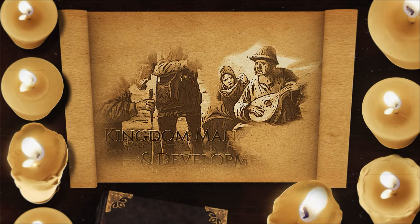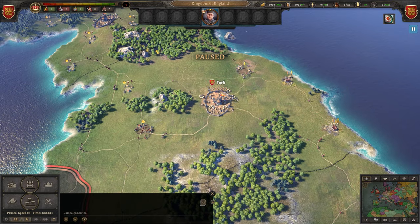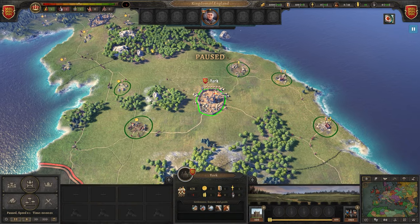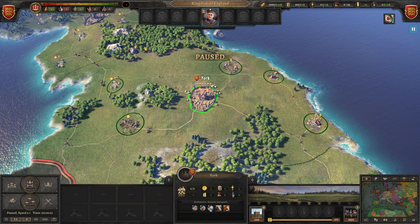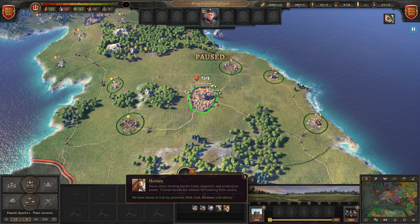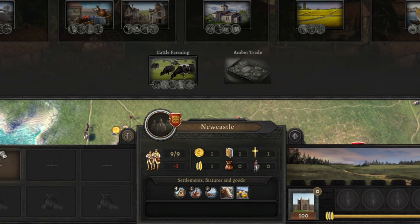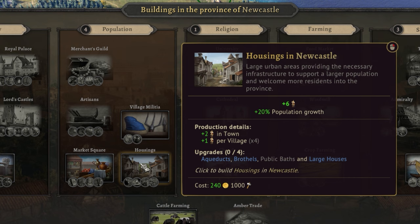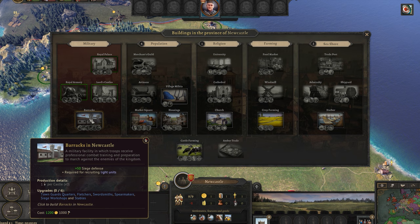Now you know what resources you're working with, we can get into exactly how you can use them to improve your kingdom. Every kingdom is split up into towns which rule over a province. In these provinces you have a number of settlements, features and goods, which determine what that town's production baseline is. You can't control what settlements, features and goods a town spawns with, but you can capitalize on these with buildings. For example, if you have a town with a lot of village settlements, you can build things like housings and village militias to get a lot of extra bonuses.